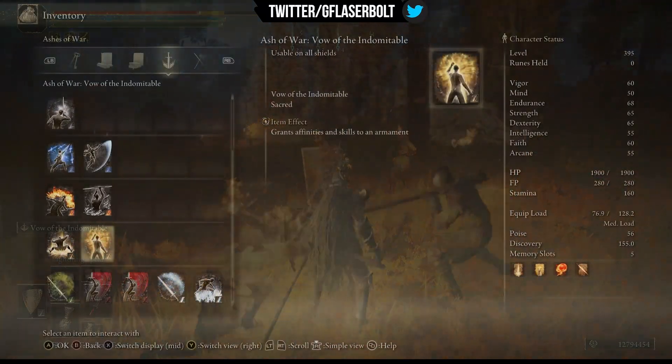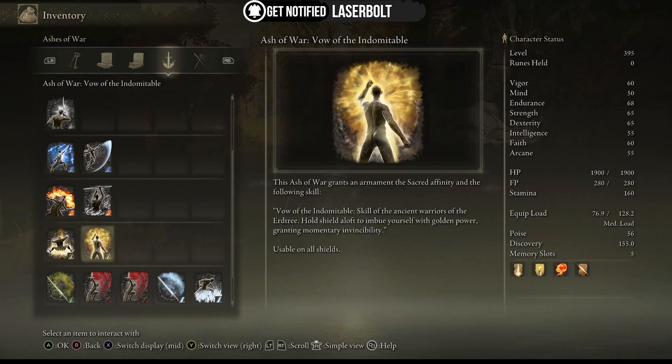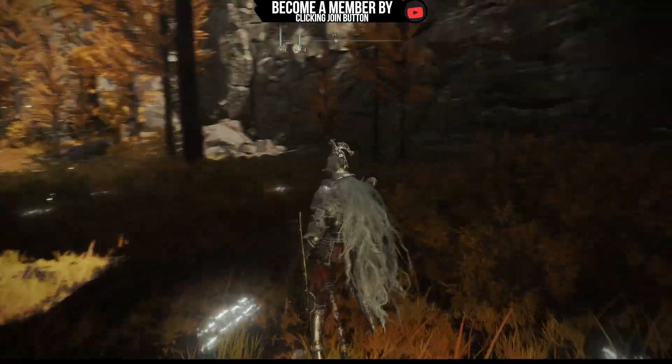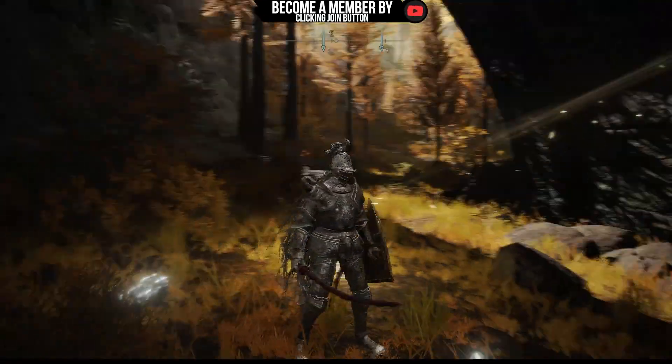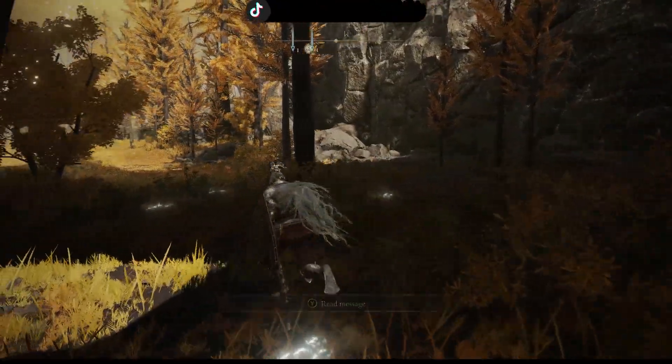Now let me show you the stats on it. This Ash of War is called Vow of the Indomitable — hopefully I said that correctly. It says usable on all shields, grants affinities and skills to armament. As you can see, this Ash of War is one of the best things in Elden Ring. As long as you have it equipped, you will be invincible against any foe's hit.